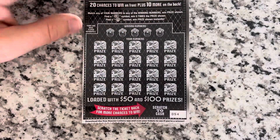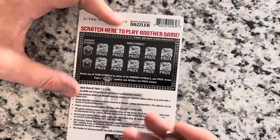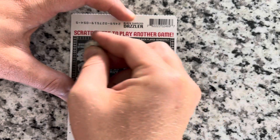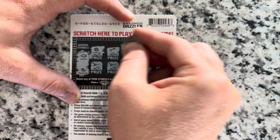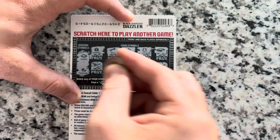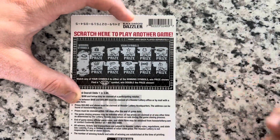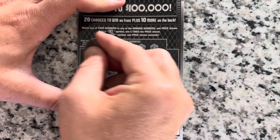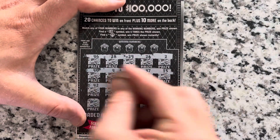How about Diamond Dazzler? On our previous videos we won 20 bucks on this ticket, so hopefully today we will get the same result. Ticket number 54. Odds on these, 1 in 3.96. On the back, looking for a double diamond — otherwise looking for a fortune cookie or a suitcase. We got a coin purse, a key, a star, horseshoe, a wallet, a crown, a gold bar, a ring, a bow tie, and some cherries — nothing there. We need a miracle. On to the front, looking for a 5X or a diamond. I have gotten the 5X on this ticket once and it was 50 bucks.